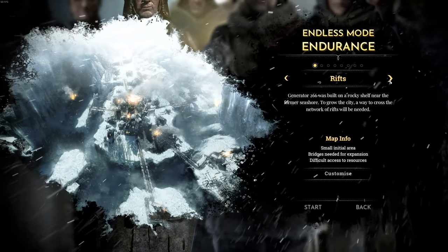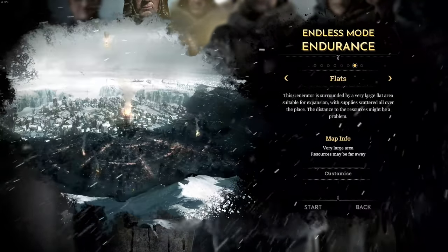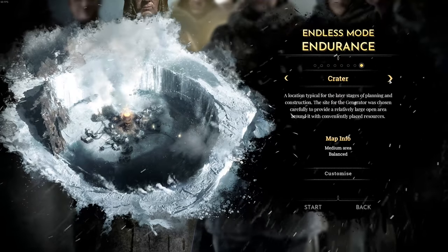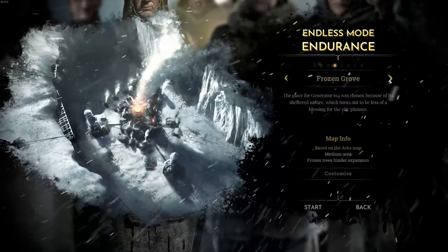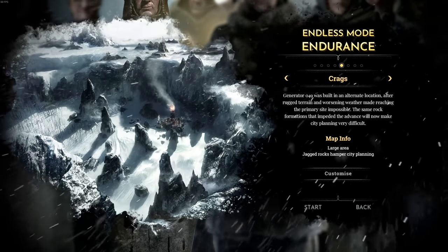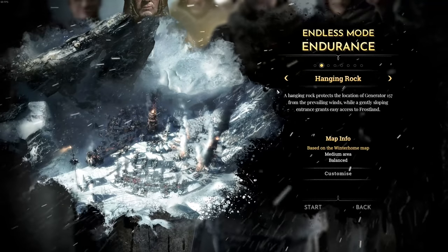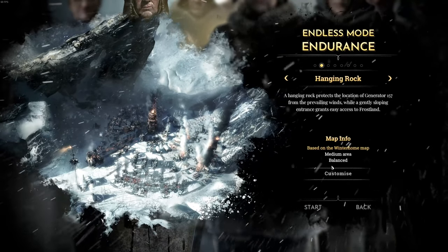Let's go into the settings real quick before we start. My last endless playthrough was with the flats, which gave us a pretty big city. This time we're going with something more traditional — we have the rifts, the hanging rock, the snow drifts, the frozen grove, the cracks. I don't like the cracks because the city would be scattered, so we're going with the hanging rock. I think this is epic and we can make a beautiful city in the center.